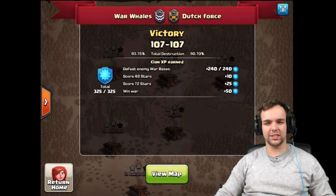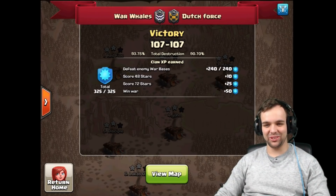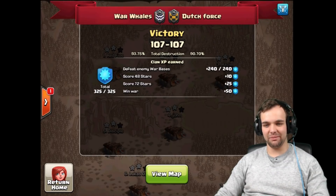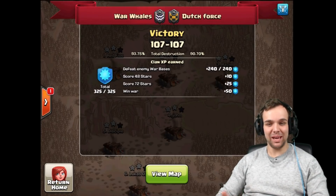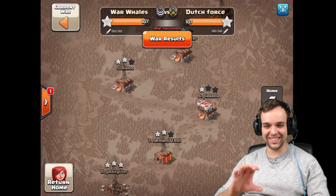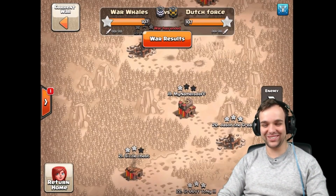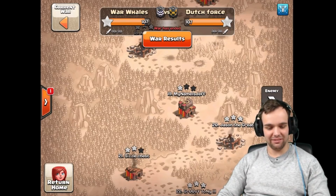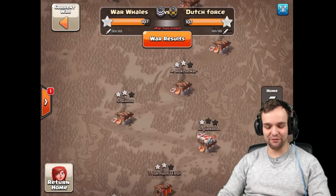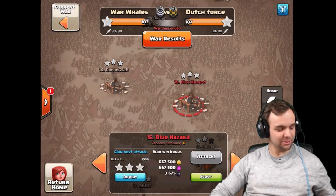Anyways, I just want to show you guys a couple of quick attacks — my favorite ones from this war against Dutch Force. We won 107-107, however a really poor war. We had an 11v11 two-star attempt to win it outright, failed that. Then Dutch Force had a 10v10 attempt in the end — a 10v10 two-star attempt to win it — and failed that one as well. Not very many 10v10s on either side, no 11v11 triples, such a bad 10v11 performance.